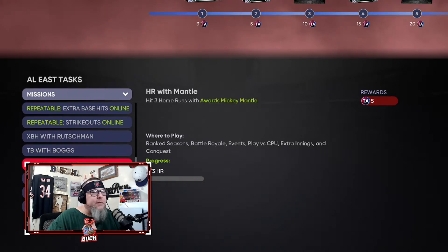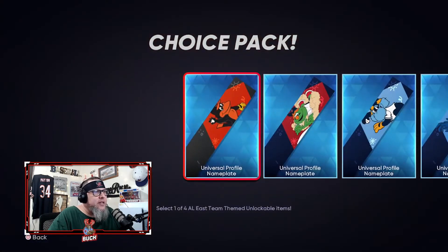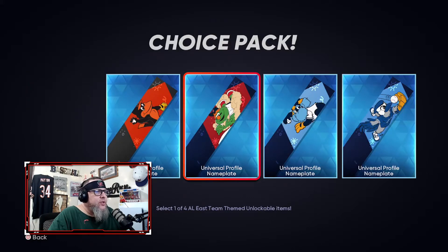That's my route — it's the quickest and most profitable way, so that's how I'm doing my Team Affinity 4 grind. Now that we have the formula, let's look at the rewards. Every affinity timeline — AL East, West, Central, NL — has the same reward structure just for their division. These are the choice packs — there are only four of them.